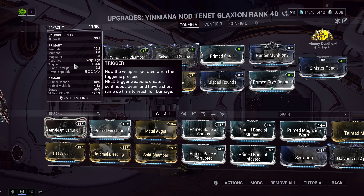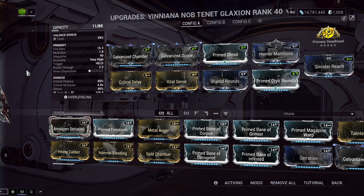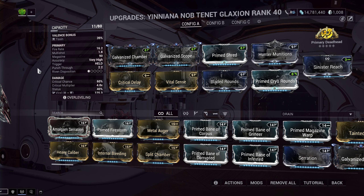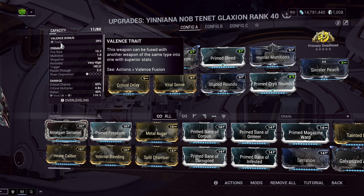The interesting thing about the Tenet Glaxion is that it has innate cold, so cold comes on the weapon. The other interesting thing, not specific to the Glaxion but it's a Tenet weapon — like Kuva weapons, Tenet weapons let you choose a progenitor element. We are going to be choosing Toxin for our progenitor element.